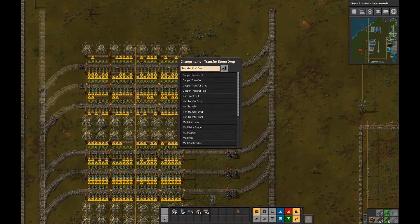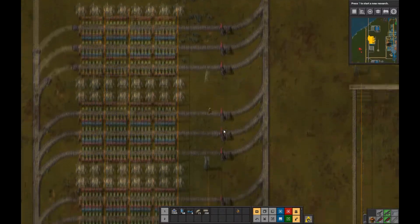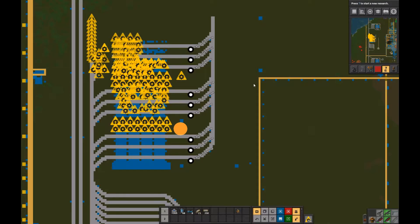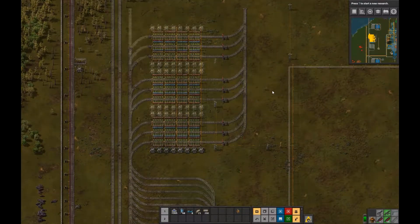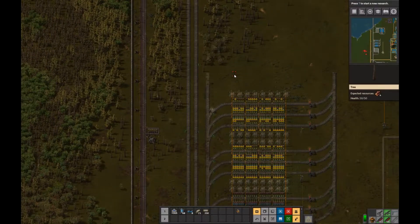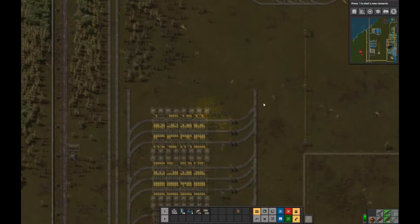After a couple of false starts we're starting to get this transfer area to take shape. You can see that I've made room for lots of RoboPorts, because RoboPorts charge the logistic bots with electricity so they continue to move and do their tasks. If you have lots and lots of logistic bots involved in an operation like this, they basically won't have a place to charge unless you have lots of RoboPorts as well — that's why I created quite a few rows of them between each transfer area.